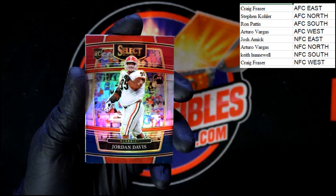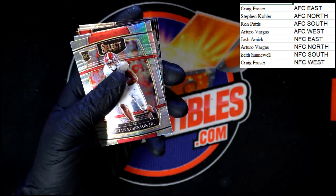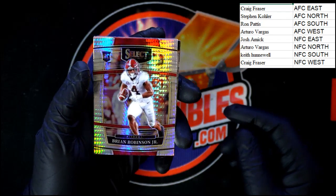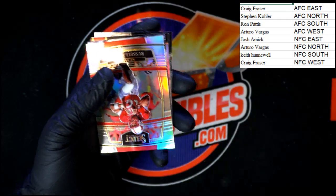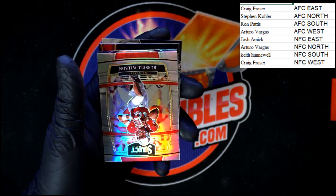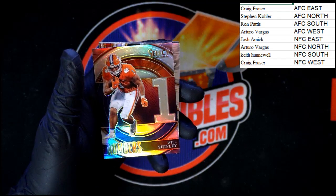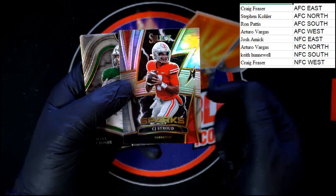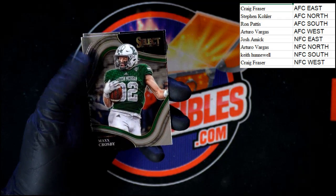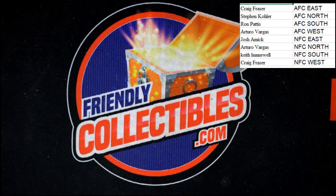Jordan Davis — oh that's a nice-looking insert right there, 158 of 199. Behind that Brian Robinson Jr., then Russell Wilson, Will Shipley, CJ Stroud — Sparks, that's a pretty nice one too, nice little design on that. And then we got Max Crosby and Baker Mayfield. Let's take a look at these guys right here.